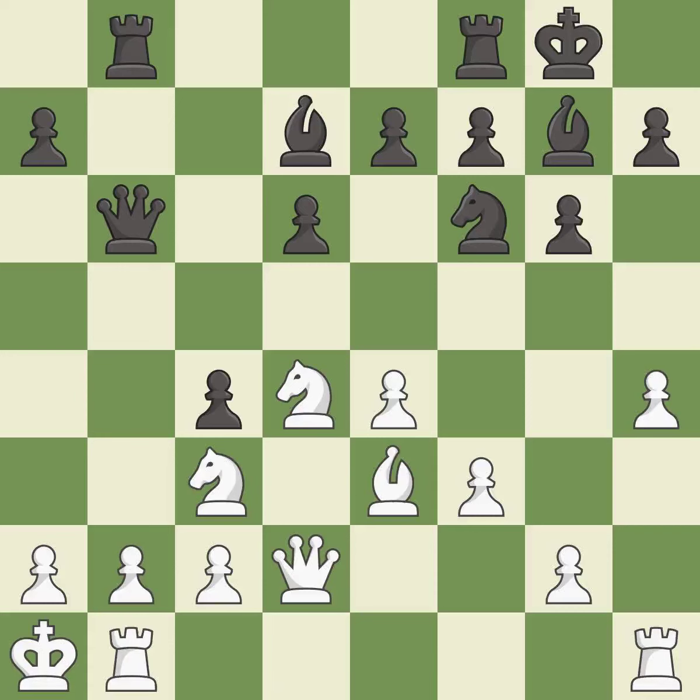This protects an under-defended pawn that is under attack, and it is the only move that works. This threatens to reveal an attack on a queen — it is a great move. This prevents the opponent from being able to reveal an attack on a queen; it is excellent.